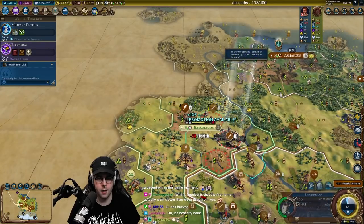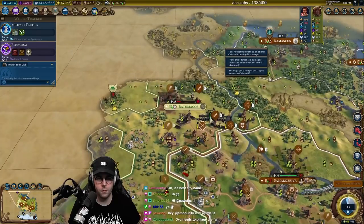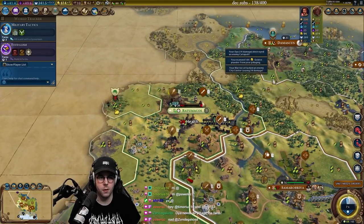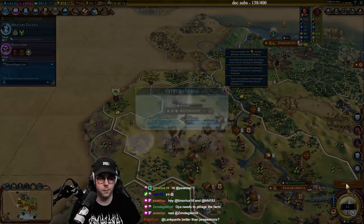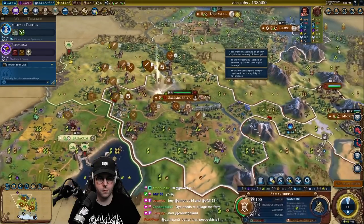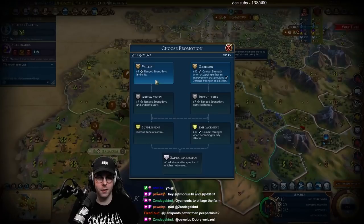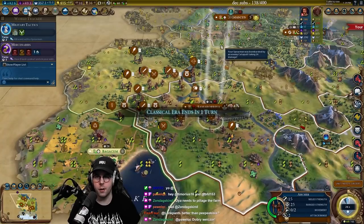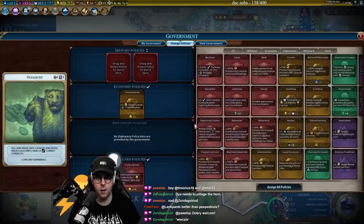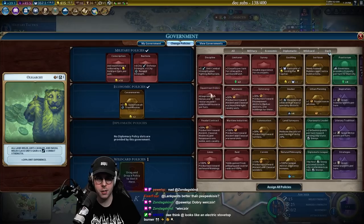Okay, we can just start attacking. Can I pillage anything here? This is hard, man — this is so hard. I mean, it's good — I love this challenge. Do I save? Let's change governments — let's go to Oligarchy. Conscription can go in and then we'll put in Bastions.